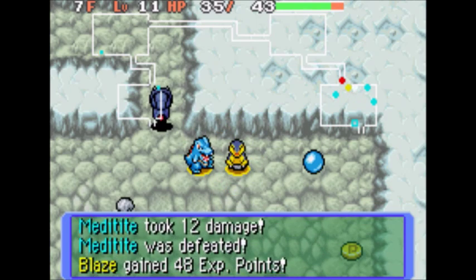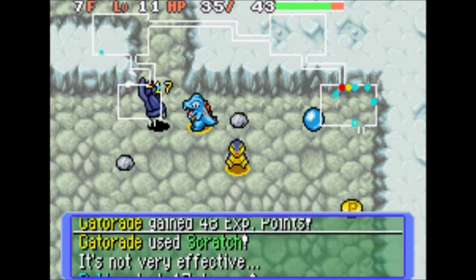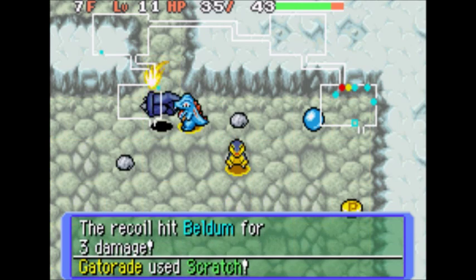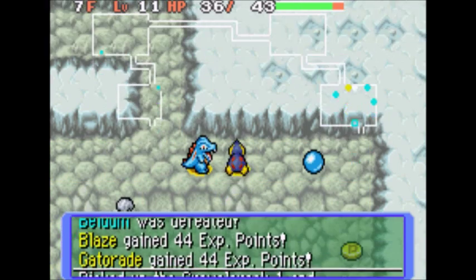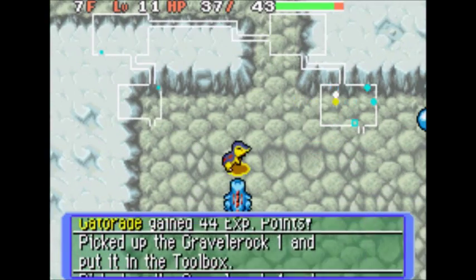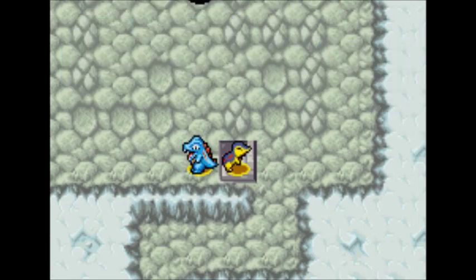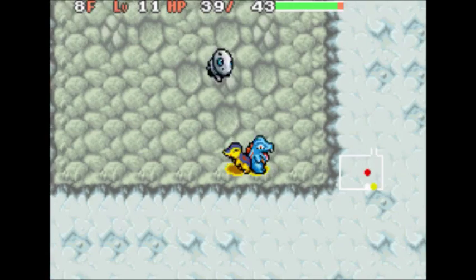Totodile, I need you to kill this thing, not just let it go. Oh my god — thank you. I think we have our stairs over here. Alright, 8F — one more floor. Let's hope we can make it through.